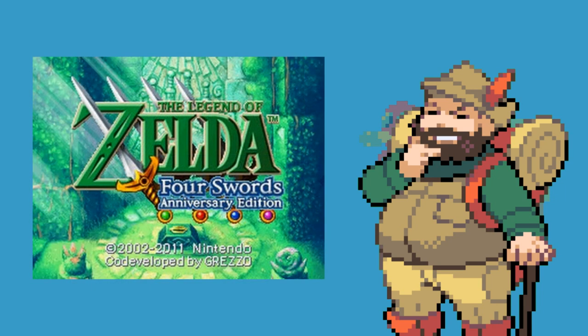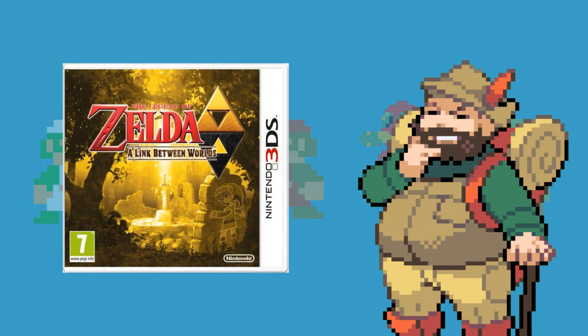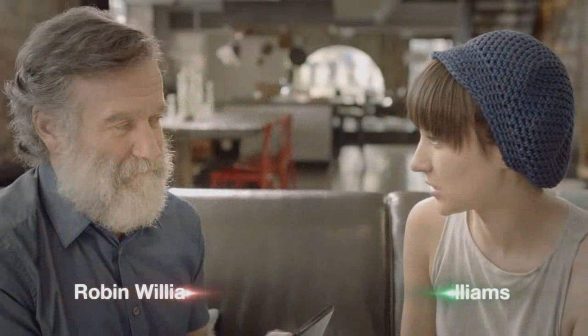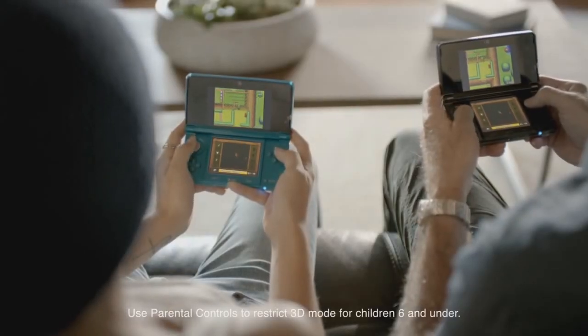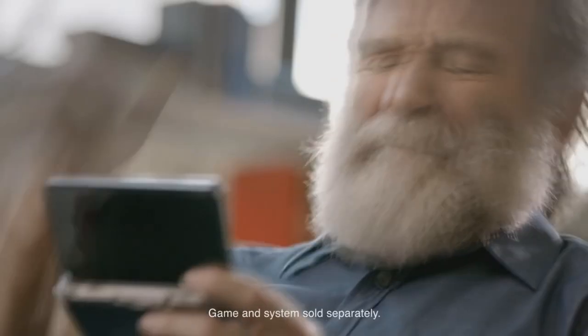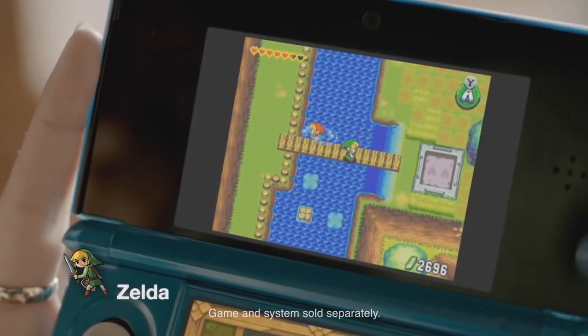This download was only available for a limited time from late September 2011 until February 2012, and later for four more days somewhere in 2014 in the US due to the release of A Link Between Worlds. Back then this was a pretty big deal — a free Zelda game available for all DSi and 3DS owners — and it had a commercial featuring the late Robin Williams and his daughter Zelda Williams, who he had named after the princess, playing the game. That was pretty cool and I wish that he was still here to make more commercials like that.